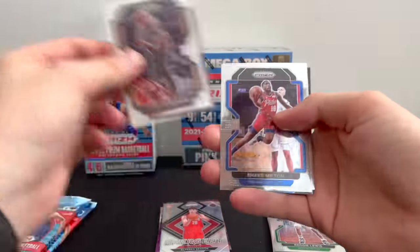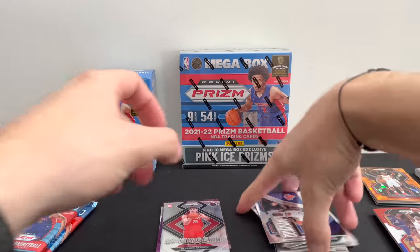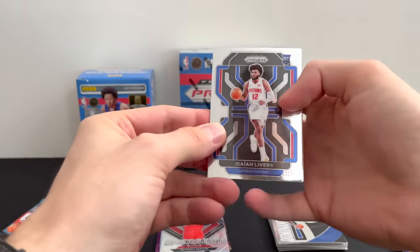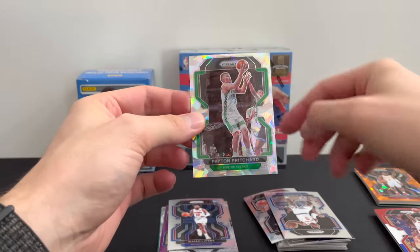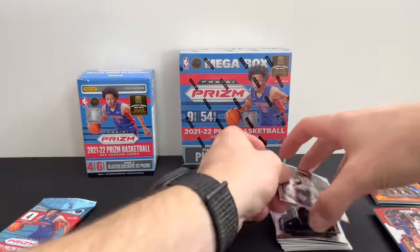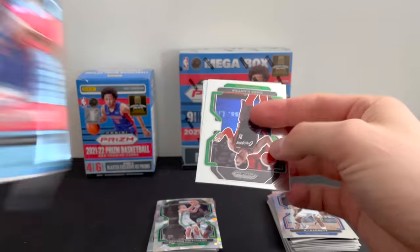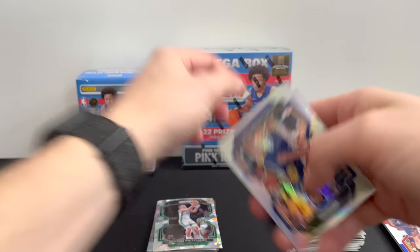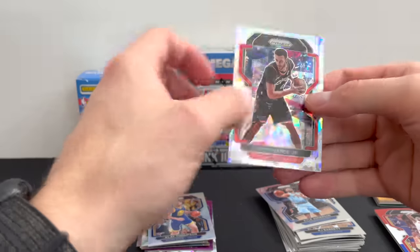Collin Sexton, Shake Milton, Tobias Harris, and a Julius Randle Dominance. Next pack: starting off with a rookie Isaiah Livers, Derrick White, RJ Barrett — looks like it's for the Celtics — and Payton Pritchard. Not too bad at all. Last pack: Kyle Anderson, oh — a silver Klay Thompson, that's nice, that's beautiful — and a Larry Nance Jr. So far I think it's a tie between the hanger pack and the blaster box.